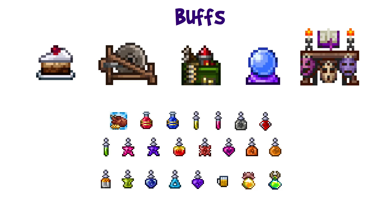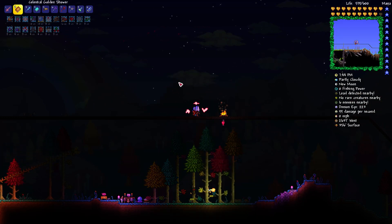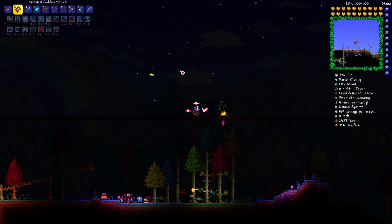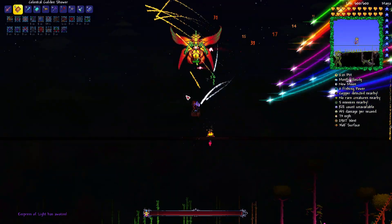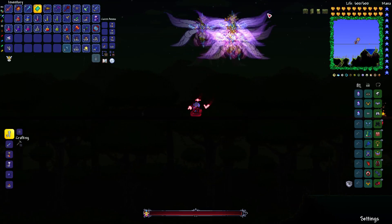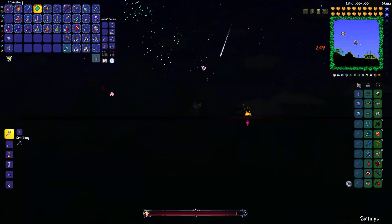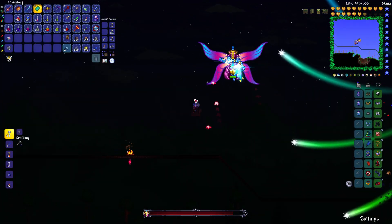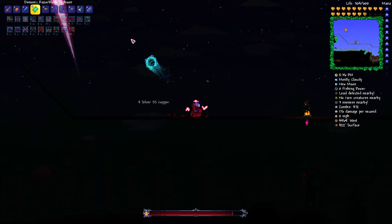Now for the fight itself. It's dusk and I'm getting ready. I am using the Gelatinous Pillion mount from Queen Slime, which lets me swap out my wings and boots for extra accessory slots. You can see my Master Ninja Gear dodging some hits for me. I'm using the Spectre Hood the whole time because I can't dodge well enough — it heals me back when I take damage. I'm getting to the end of my bridge already.